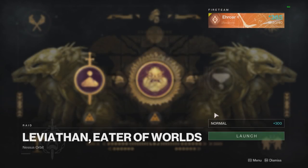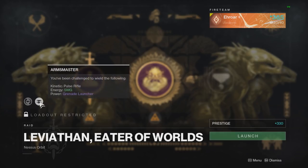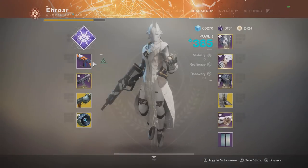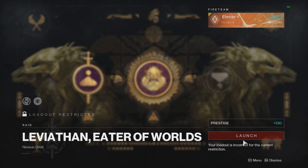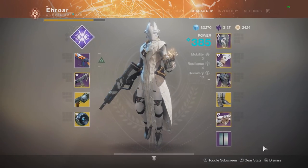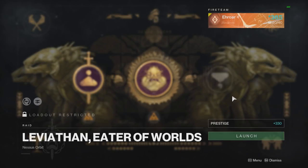Today I'll be going over the new modifiers on the prestige raids for this week. We have Arm Master, which means you can only use these three types of weapons. In your kinetic slot you need a pulse rifle, for energy you have to use an SMG, and for power you have to use a grenade launcher. There's no way to enter the prestige raids without having the three required weapons equipped.